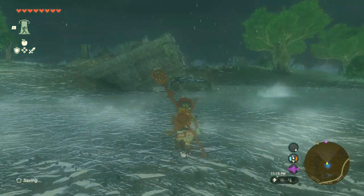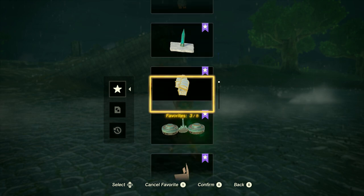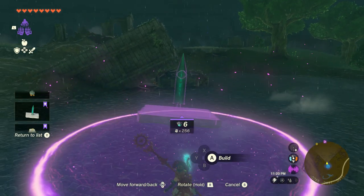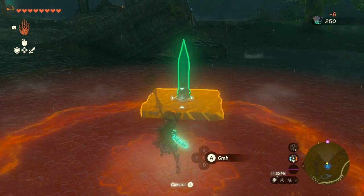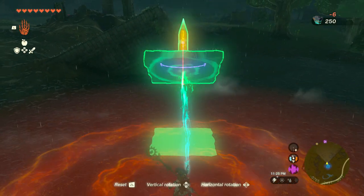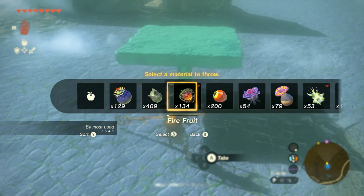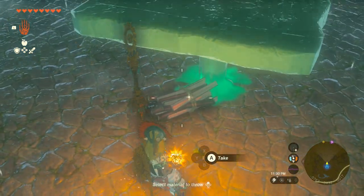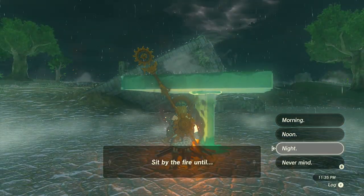Bats come out at night. I'm not sure the exact times, but you can always just build yourself a fire and sit until night — this is when you need to hunt them. Now let's say it's during the day and it's raining and you don't have anywhere to build a fire. I have made myself a stone slab and a stake, which I just use auto build for, that way if it's raining I can always build a fire and continue hunting.